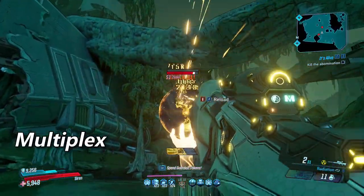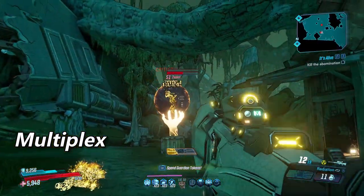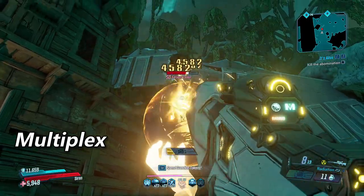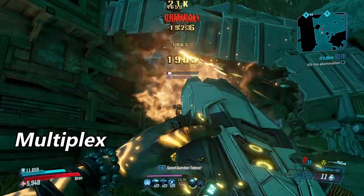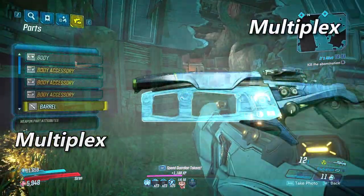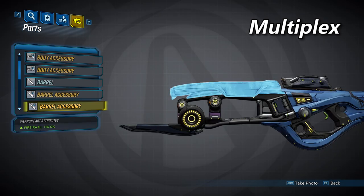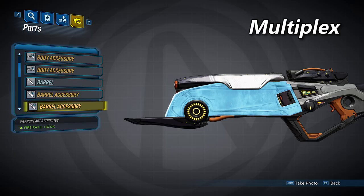We're going to start off with the Multiplex. This one will have a brief charge time before it begins to fire fully automatically. Of the three non-alien barrels, this one will have the second highest base damage and the second highest fire rate. It can spawn with up to three different accessories. The first is a melee attachment that increases melee damage by 80% and decreases charge time by 20%. The second and third accessories both provide a 10% fire rate increase.